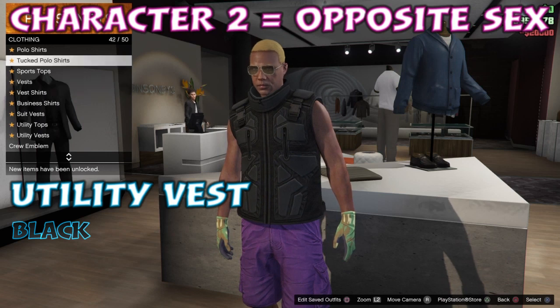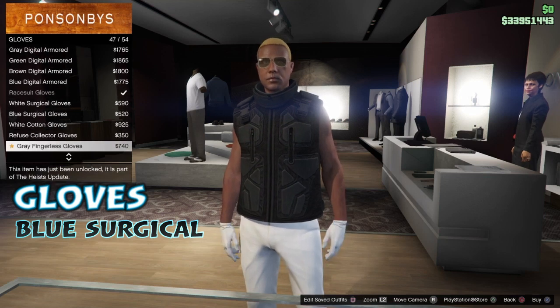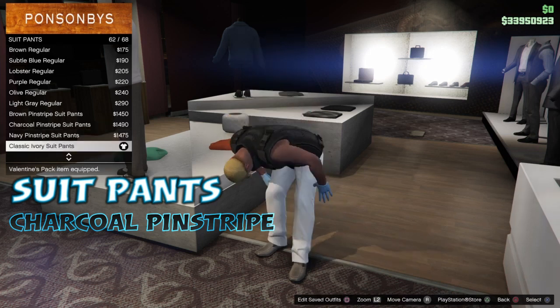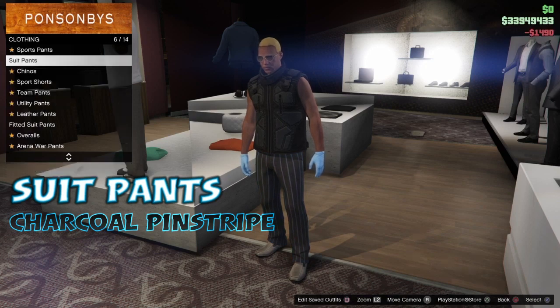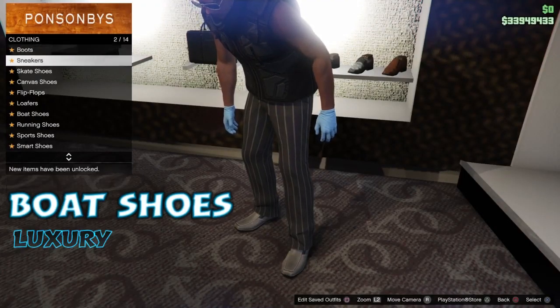Okay, so we're on character 2, which is the opposite sex. We're just building an outfit, so the first thing I did is put on the black utility vest, and then I'm just going to put on the blue surgical gloves. I'm just building a basic outfit to show you guys the outfit on the other side. I'm just putting on the charcoal pinstripe suit pants. So we're on our male character, which is character 2, and we're building an outfit.